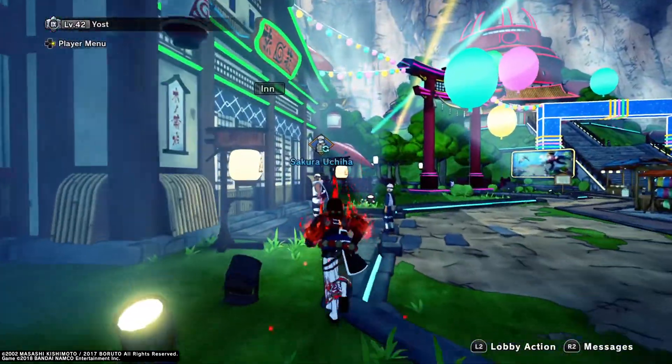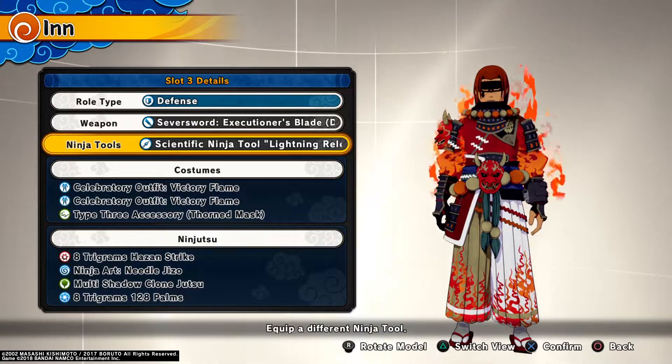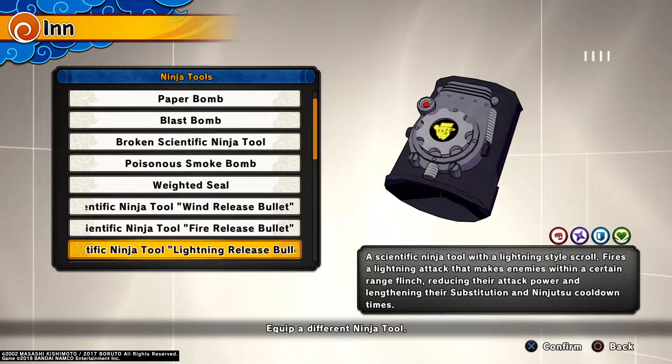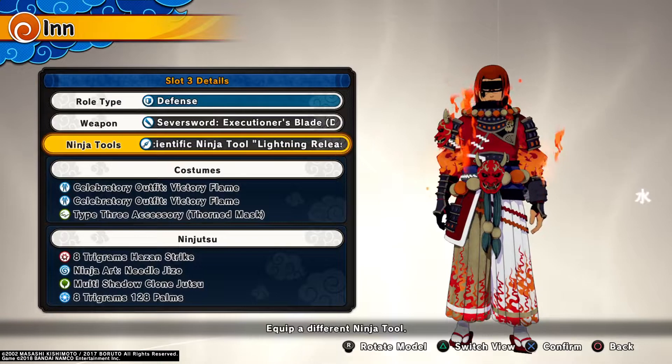The Crimson Star for range type isn't bad. It's pretty cool, but it has shorter range than the actual Demo and Shuriken. When you hit them, it'll keep hitting them — it'll hit them for a couple seconds. It's not bad. This is the Lightning Release. It's not bad. When you throw it, it stuns them. It does a little bit of damage, not a crazy amount, but it stuns them and gets rid of their cooldown times. Not bad.